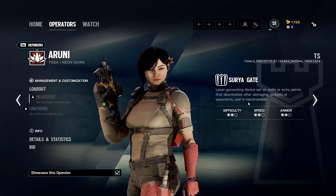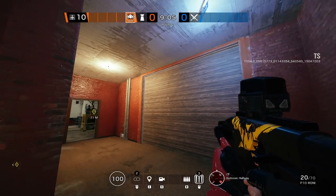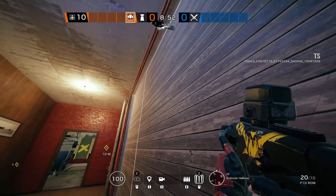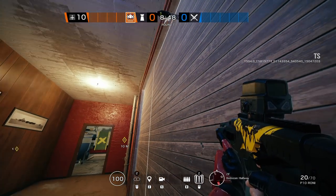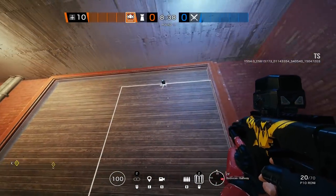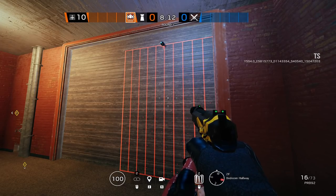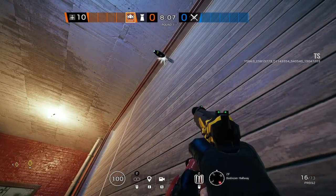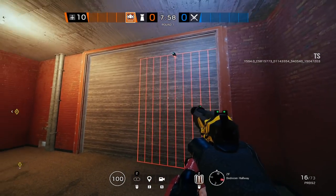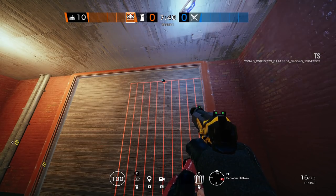Let's hop into a custom match on Clubhouse to show what these lasers can do. I'll shoot one up on this wall — lasers appear whenever you step inside them, they disappear. When we get to the tricking part, anything along the side of the wall will be destroyed: a grenade, a Thermite charge, anything that sticks on the wall and is touched by these lasers. If you stand on the other side of a wall where the lasers aren't, it will still deactivate the gate.